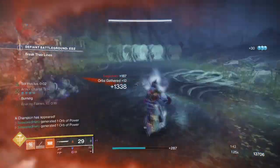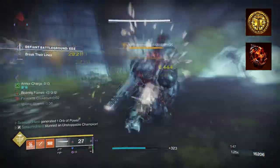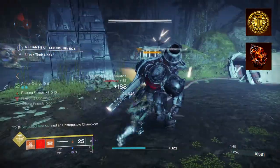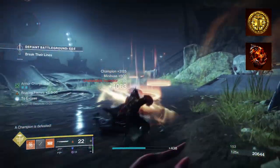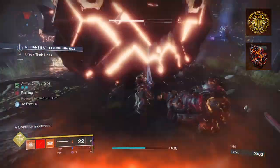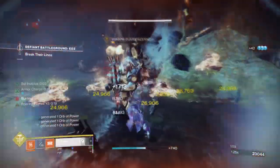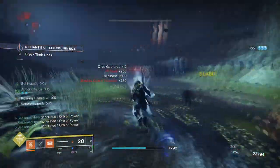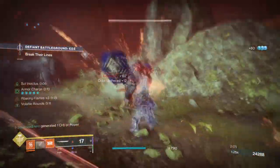To start, you're going to want to have Sol Invictus, where solar ability final blows create sunspots — your abilities regenerate faster and your super drains more slowly while in it. Then you'll want to have Warwing Flames, where final blows with solar abilities increase the damage of your solar abilities. This time we're going to be relying on just stats, mods, and fragments to achieve our goal.